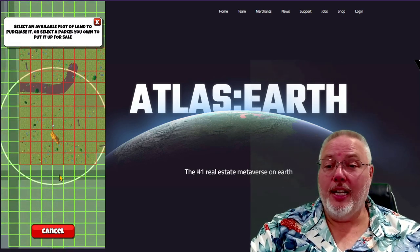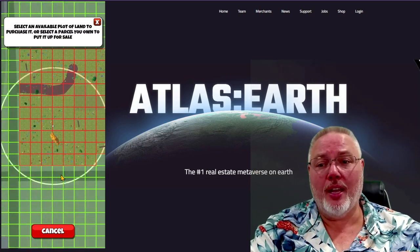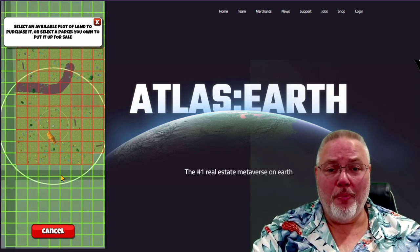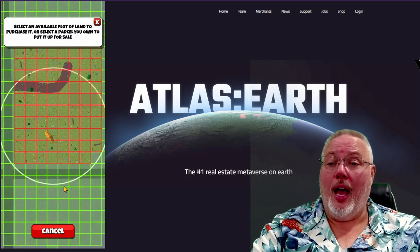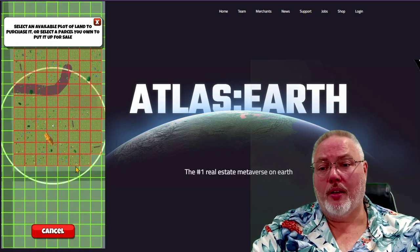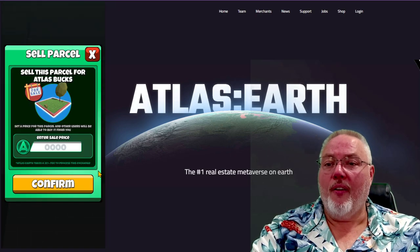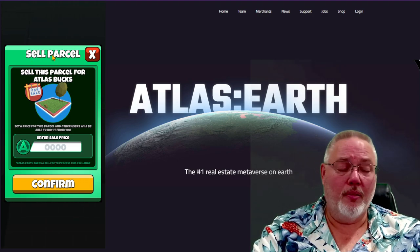I did not know you can sell plots of land. Did you guys know you can sell plots of land to anybody who happens by and wants to buy them? Or you can buy other people's plots of land? I didn't know this. When buying land, I always click on the green ones because I want to buy more land. But if I click on one of the ones I own, I can actually sell my plot of land.